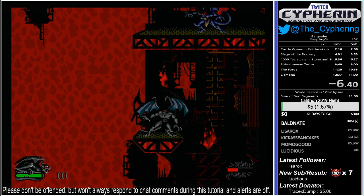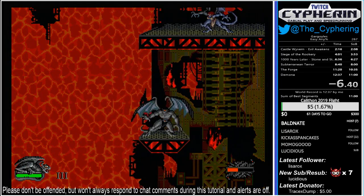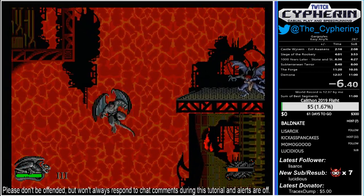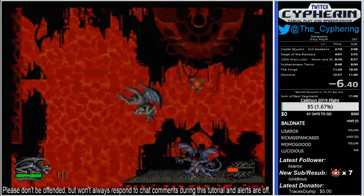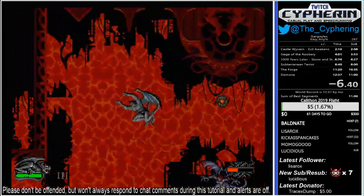The newer strat I found recently for this fight is using the third technique. This is one of the reasons why I really value it now. As soon as you land on the ledge where Demona is, keep running and jumping. I get up here, I'm running and jumping, and I'm not activating the cutscene right now. As long as I do this it won't activate the cutscene — I just have to run and jump.